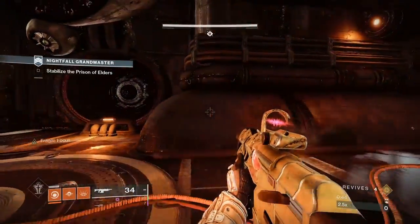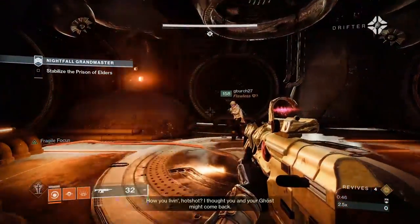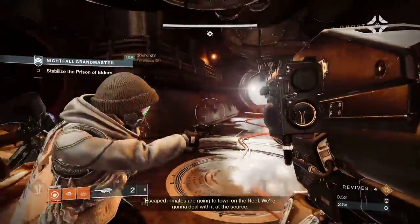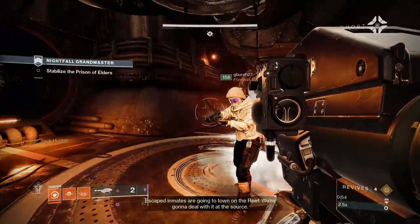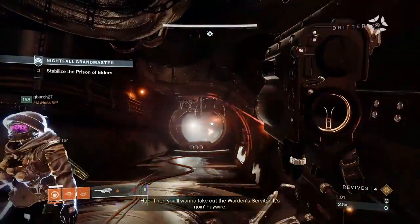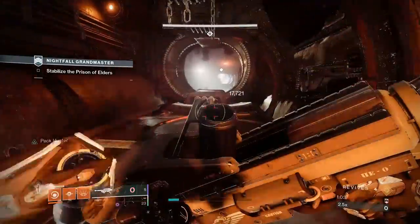If you're in a GM with anybody, no matter where you're at — like if you're at the boss room or at the beginning — you can join back with full ammo, alive. You don't have to revive or anything, and it's super easy. I'm gonna show you guys how. Make sure you're not the host.